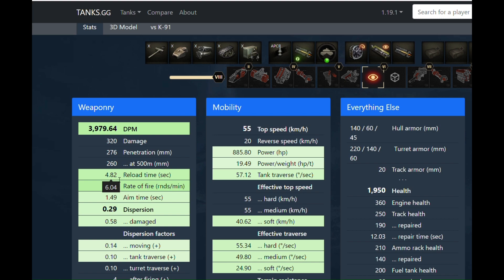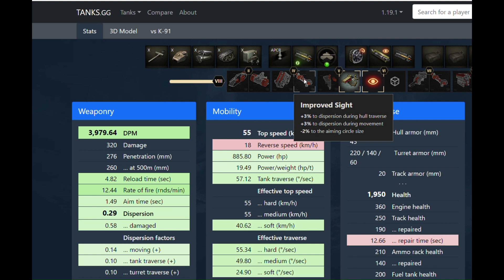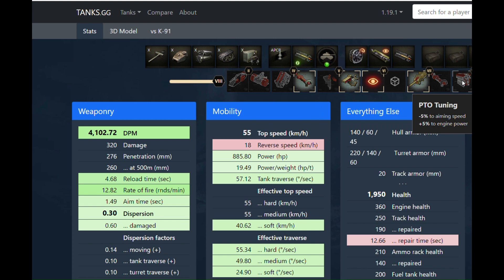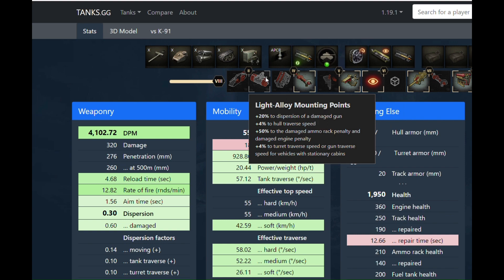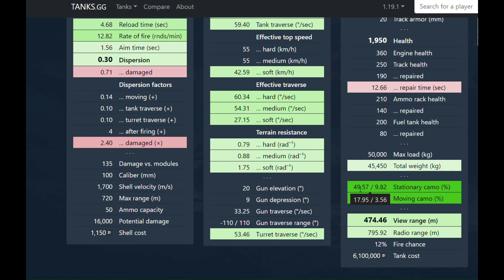That's ridiculous — and that's not even with the field mod that does extra concealment, which you're going to take. You're going to take accuracy, reload time, aiming speed — you don't really need the extra engine power. Take ground resistances and you're looking at 50% stationary camo.